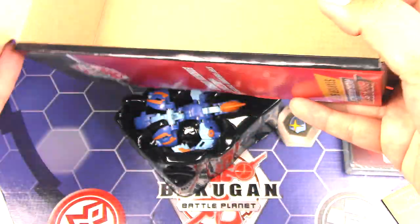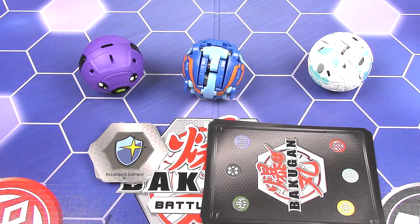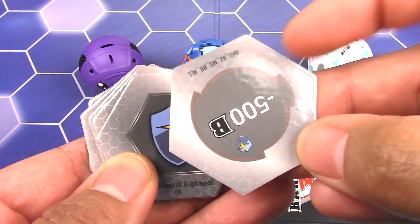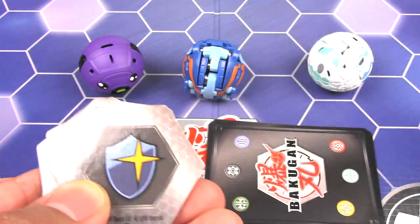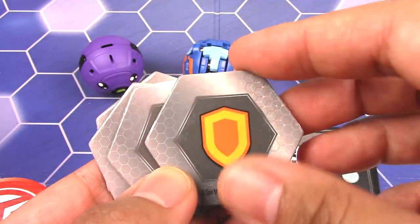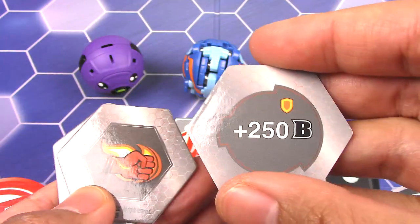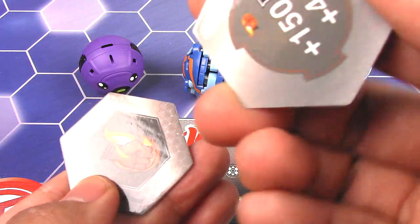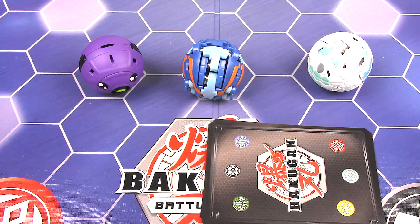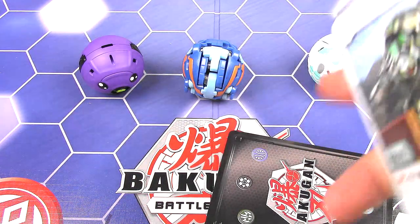Let's get to the deck and the Bakugan. We'll start with the Baku cores. We got a magic shield — negative 500, I think that's the most I've seen. And then plus 500 for the second magic shield. Then a regular shield plus 150, plus one. Another one plus 250. And then a flaming fist plus 150, plus four. And then plus five for the last flaming fist. A lot of pluses, minus that negative 500.